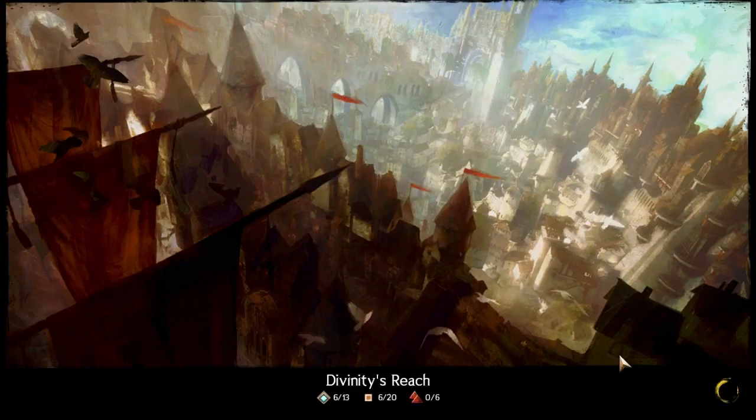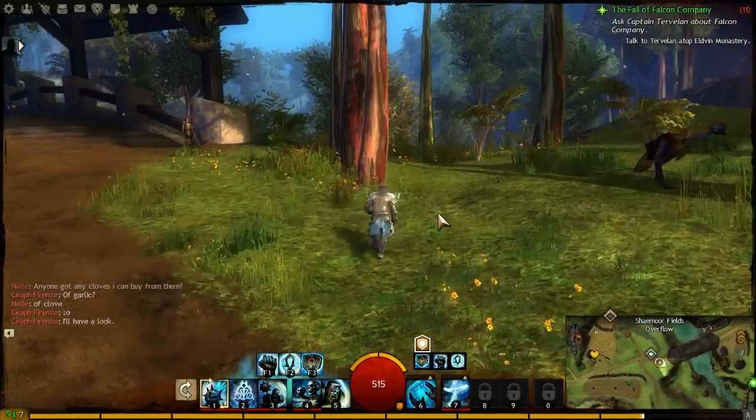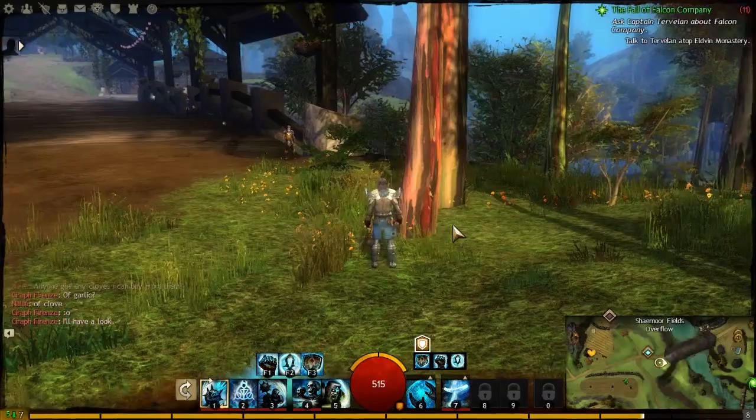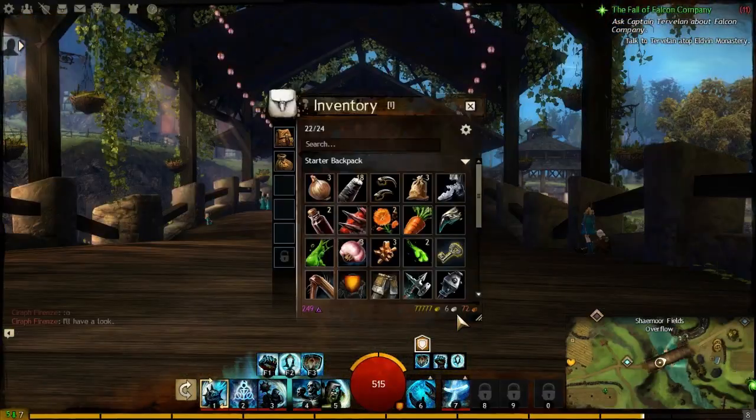Then you're going to want to reopen Guild Wars, go back to the tree that you went to at the start and jump another three times. If done correctly, a troll face should appear on the screen for a brief second and a sound effect will play. You should now have a large increase of gold.